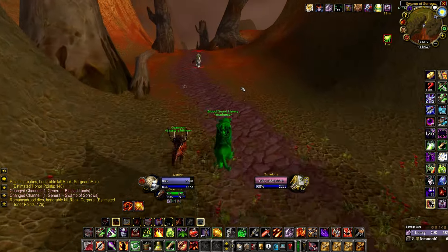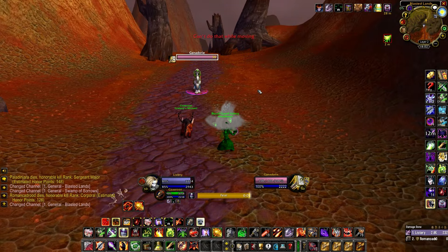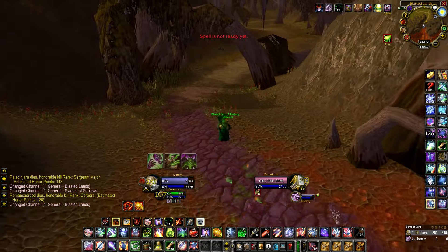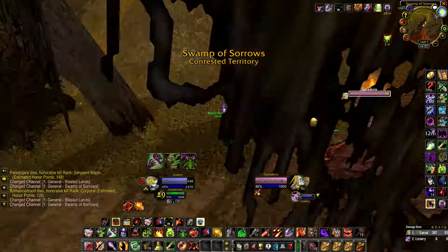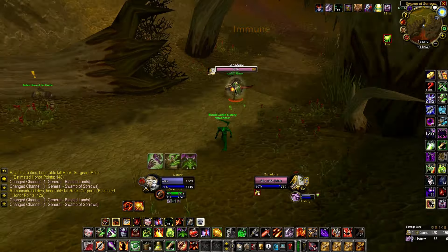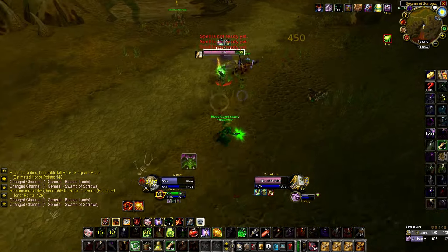There's another player who wants to fight — or maybe not. He presses bubble, so again we just run away. He Hamstrings me, I dispel it with the Felhunter — that's the great thing about the Felhunter. I still get to kite him and I still have my trinket as well.